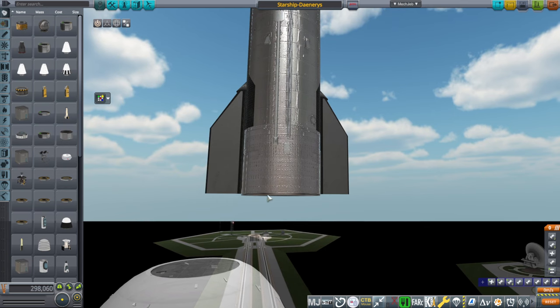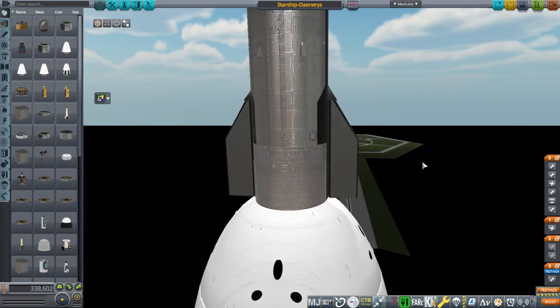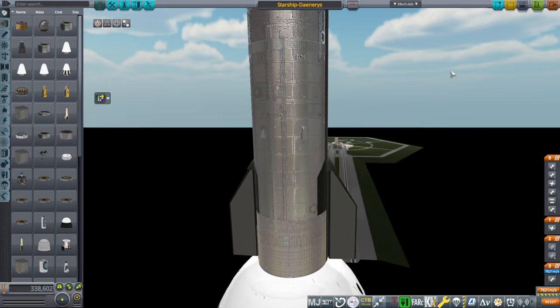It's 1,000 tons — there's a decoupler here, but let's just call it 1,000 tons. That's what I designed Daenerys to do. Monument was designed for 3,000 tons, and Daenerys was designed for 1,000 tons.